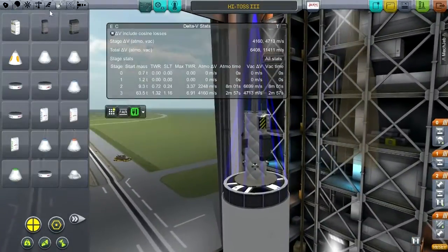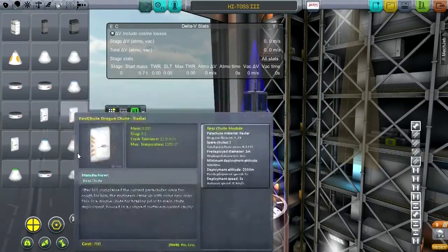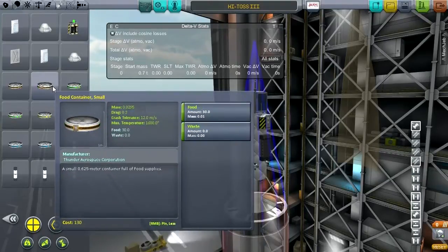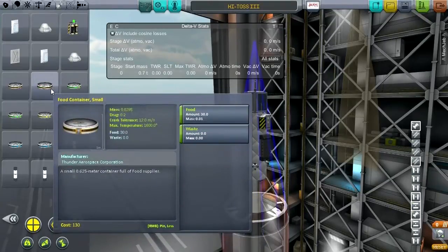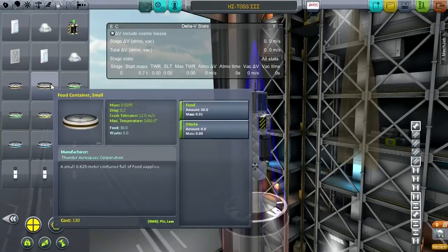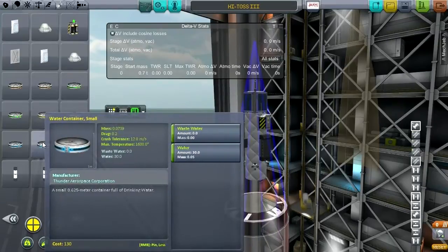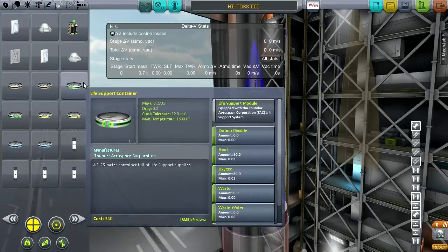Let's see the mass of this — 1.5 tons. And how much delta-V do we have? We've got a lot. It strikes me that we can definitely add more mass if we want to. What's the best way to add mass? Something completely useless for this perhaps? Oh — life support. Yeah, adding life support containers would make sense, just to see how much we can weigh this down.